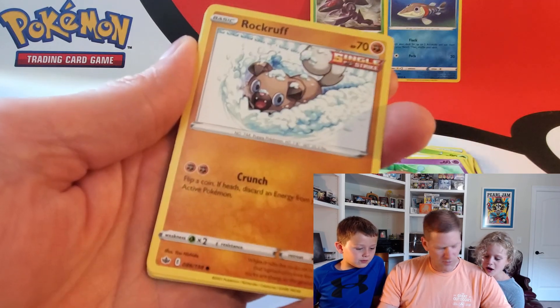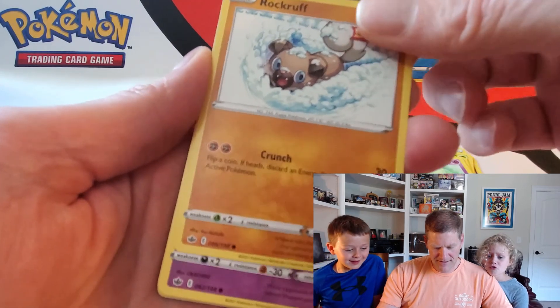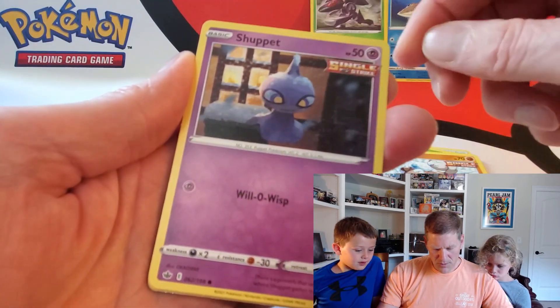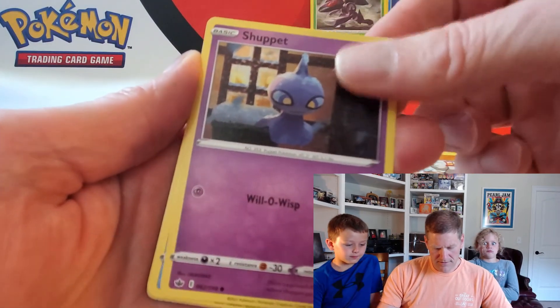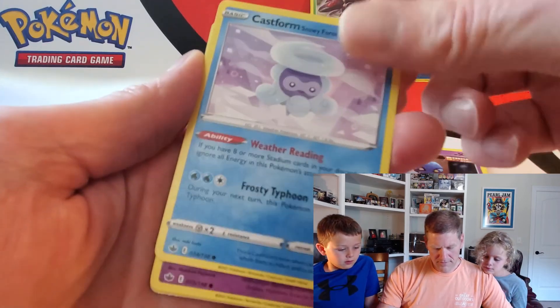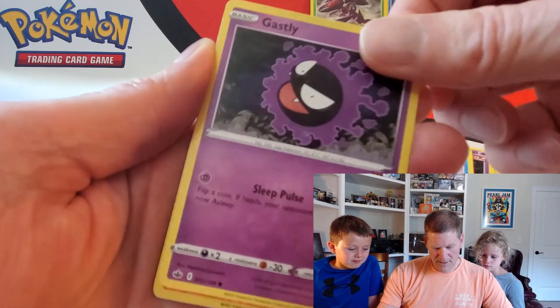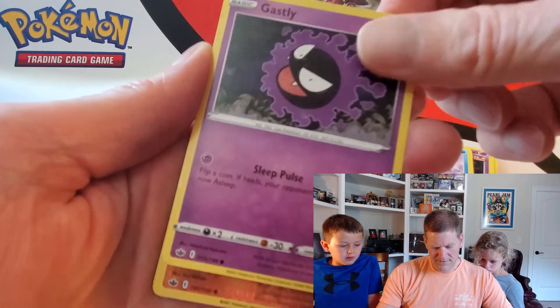The cutest Rockruff — oh, that's so cute, he's playing in the snow. I have that card. Shuppet. Single Strike. Castform.